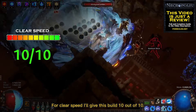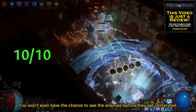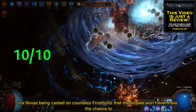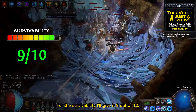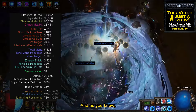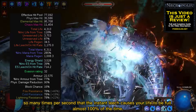For clear speed I'll give this build 10 out of 10 — we are just super fast and our Ice Novas are all over the place the whole time; you won't even have the chance to see the enemies before they get obliterated. The boss damage is also amazing and deserves 10 out of 10 — with so many overlapping Ice Novas cast on countless Frostbolts, bosses won't even have the chance to survive more than 2 seconds. For survivability I'll give it 9 out of 10 — we not only have a big pool of life and energy shield, but also 50% of damage is taken from mana before life, and as you know we have a lot of mana on this build. We also hit enemies so many times per second that instant leech causes your life to be full almost 100% of the time.